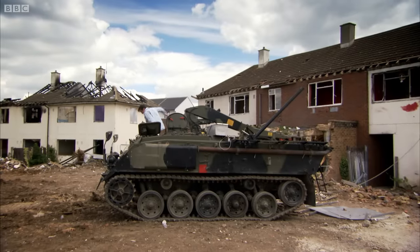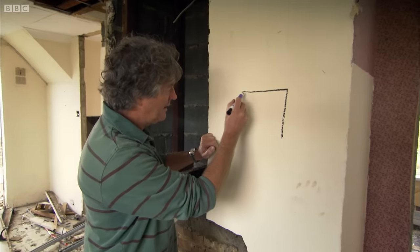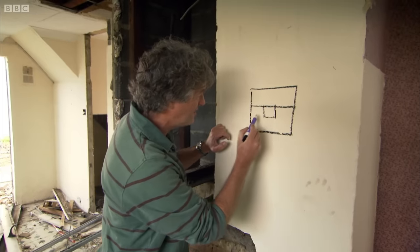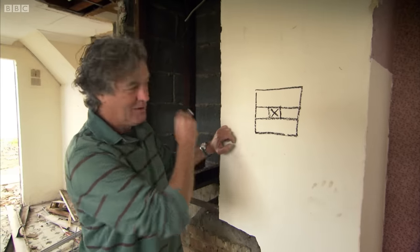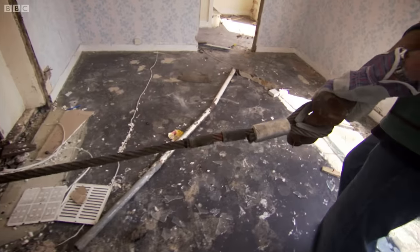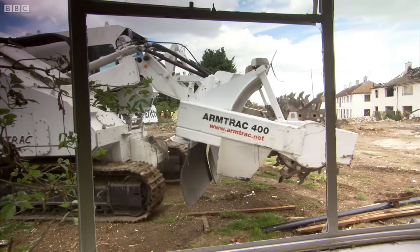Whilst Hammond persevered with his idiotic roof removal system, James was busy drawing a diagram. The four walls are precast pieces of concrete, and then in the middle we have this, which is the chimney breast, and then there are steel RSJs running across like that. Everything else in between is just wooden floorboards. So if we knock out that bit there, which is holding all of the house up, the roof and everything else will fall into a neat pile in the middle.